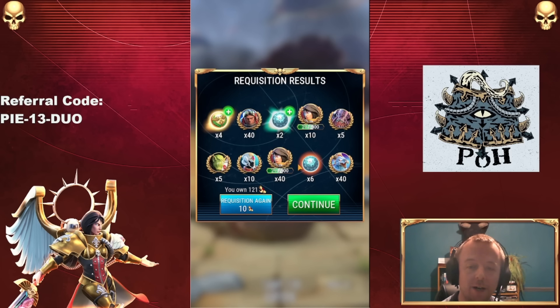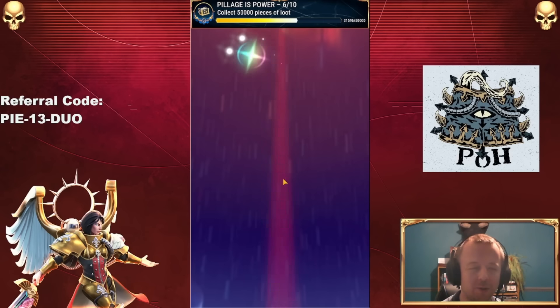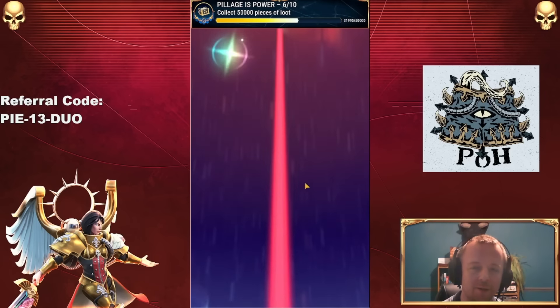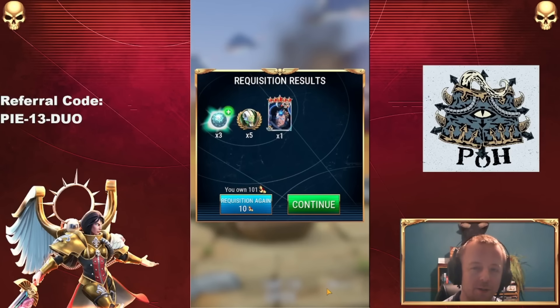There we go — another 10 and another 40: 50 Celestine shards. We're actually slowly but surely getting there now. Maybe it'll be worth grinding her out. We're getting closer and closer, but there's still a couple hundred to go. I'd really like the gap to be closed a little bit more.